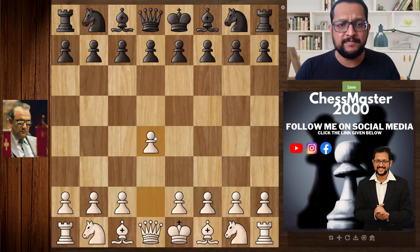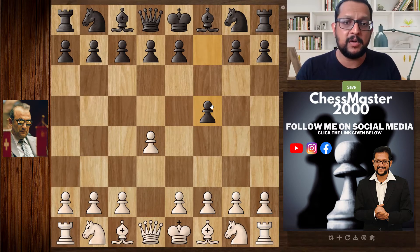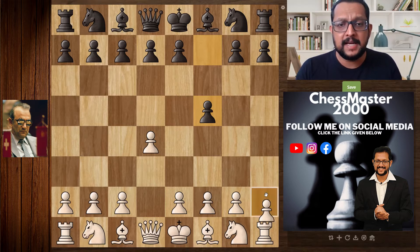White opens with d4, a normal move, and black responds with f5. This is the Dutch Defense. There are many continuations, but we are focusing on the Korchnoi variation — the Korchnoi Attack — which starts with the move h3.